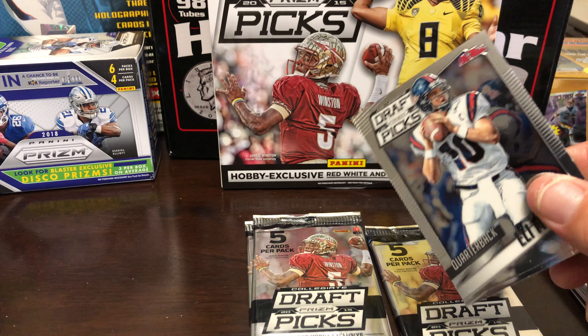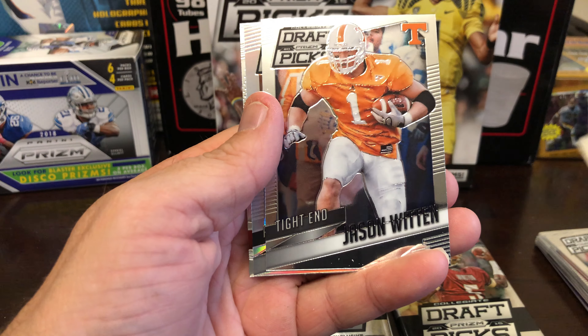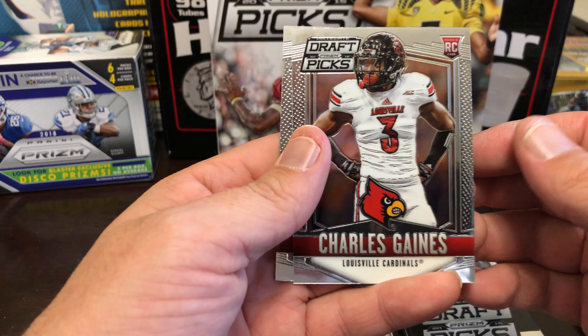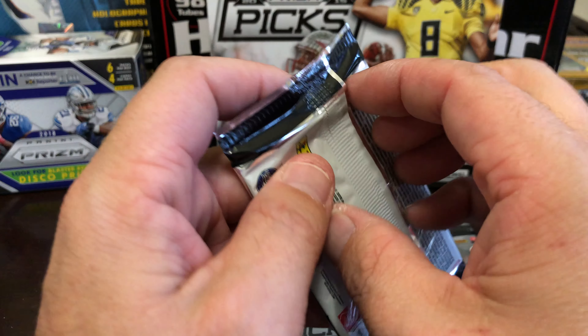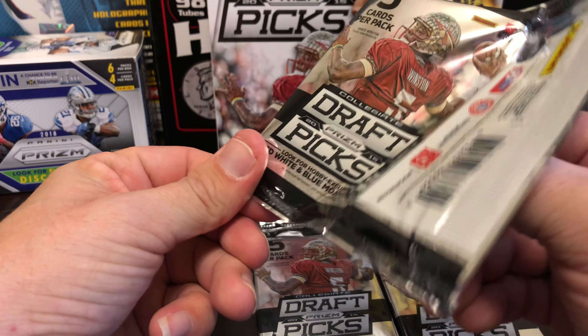I'd definitely buy a couple more of these boxes for 30 bucks. Eli Manning, Jason Witten. Andre Ellington refractor — or Prism — Charles Gaines rookie, Amari Cooper rookie. I just got some of the Amari Coopers, I want to say mostly Topps Platinum.